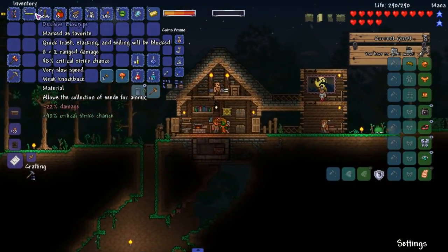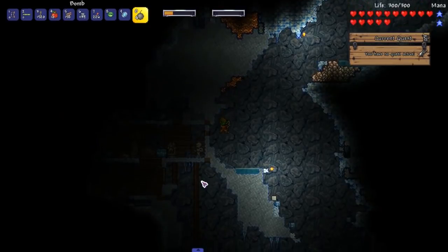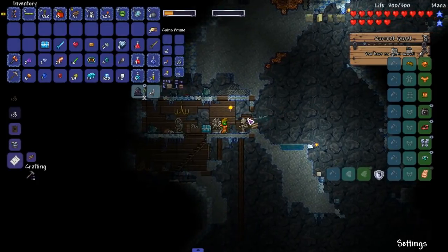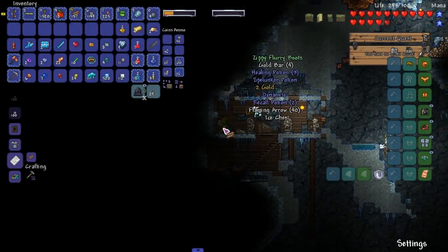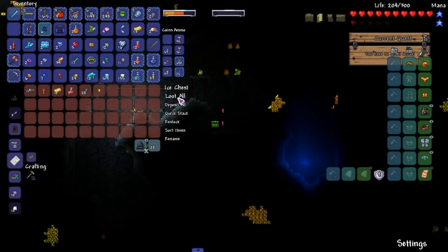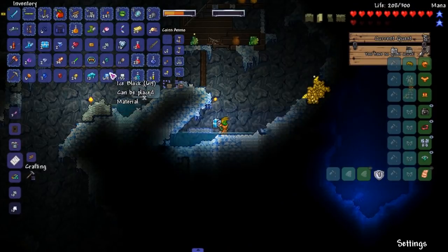We're gonna jump cut until we find the snowball launcher. We found a chest - please let my sins be erased! Oh, we found another one. I'm kind of out of ammo so I'm fairly defenseless. As you can see my health is at 300, but apparently I can only use a certain amount of life crystals. There's another chest - oh my god this has been taking forever. We actually found it! Bless up - and the bumping music comes in. Hey!